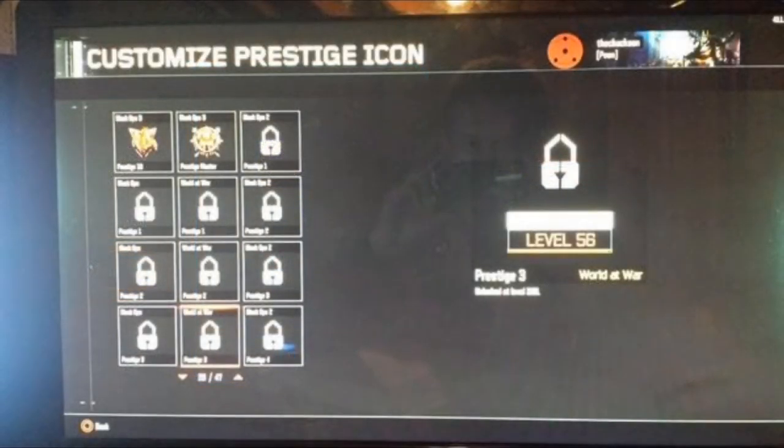Just one more piece of information I almost missed — and it's a huge one. It looks like you can customize prestige icons in Black Ops 3. As you can see on the screen, it says 'Level 56 Prestige 3 World at War' and there's also Black Ops 2. I'm not sure if you're able to make your own prestige emblems or if you can rock old-school throwback emblems, but I'll let you guys know on Twitter as I get an update. It says 'customized prestige icon' — and customized means you can put your own spin on it, so we'll have to wait and see.